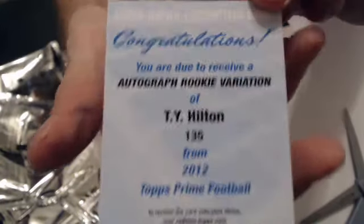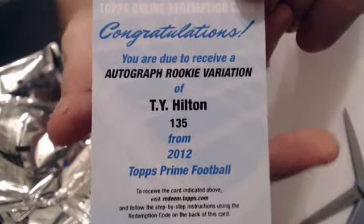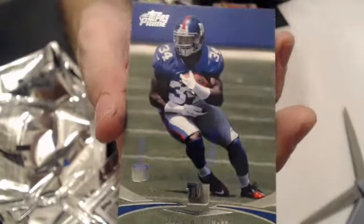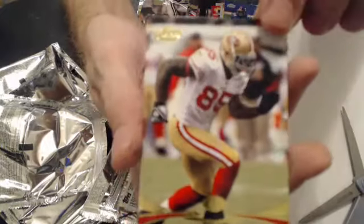And we have a nice Autograph Rookie variation of T.Y. Hilton, and we go to J Ball. And we have a Colston Gold and a David Wilson Rookie. Our last pack has a Gold of Vernon Davis and a Rookie of Stephen Hill.